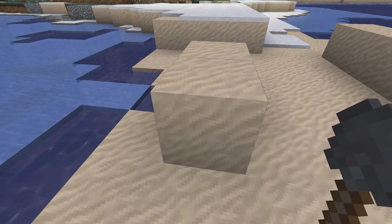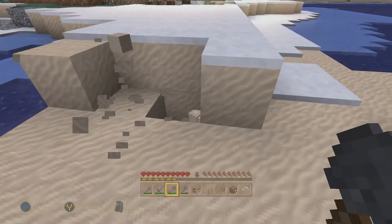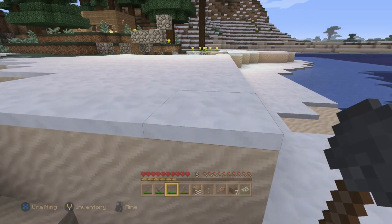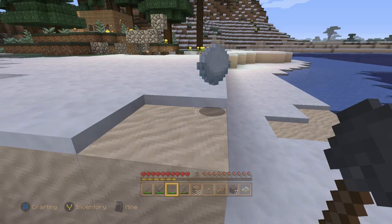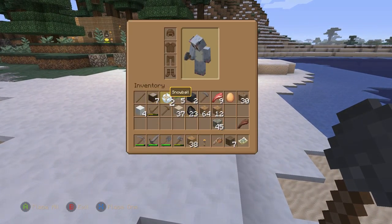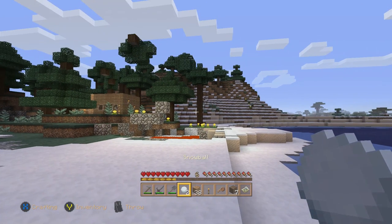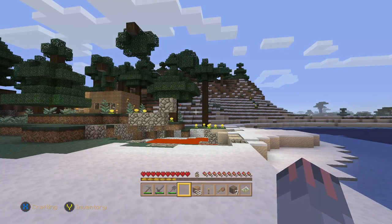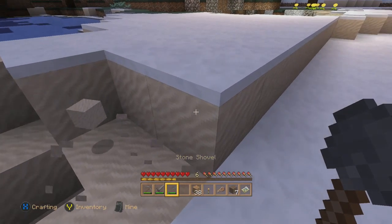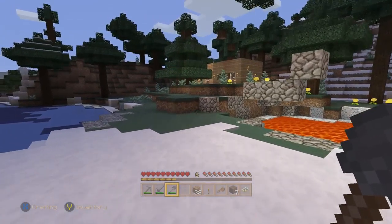I did make myself a stone shovel so that's going to be easier. One of the cool things with the snow on top — if you hit the snow with the shovel you get a snowball, actually two. With the snowballs you can throw them — apparently I'm throwing them right into the lava pit.